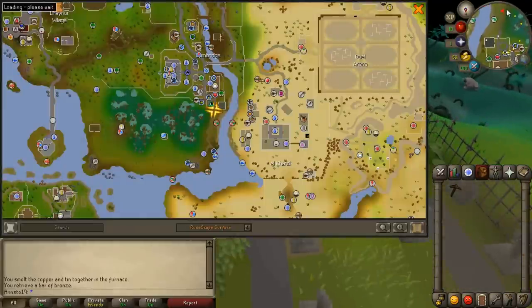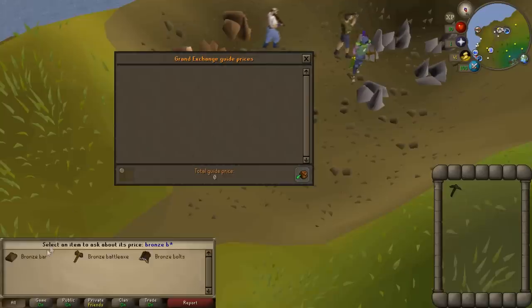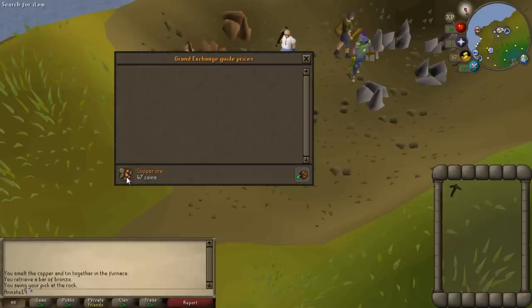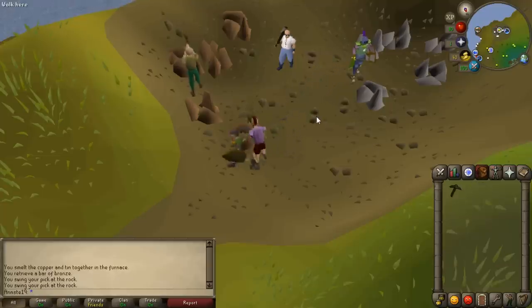If you're a newer player and you don't know where things are, there is a world map. On the minimap there's a little globe button — you click on that and it loads the world map. Bronze bars are worth around 200 GP and the copper and tin ore used to make the bronze bars are only 50 GP each. So instead of just mining one type of ore and selling it, it's actually worth our time mining both and turning them into bronze bars worth 200 GP each.